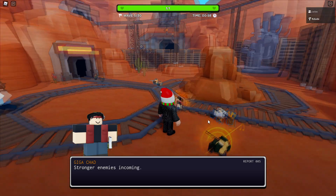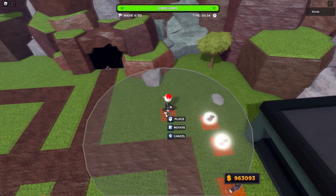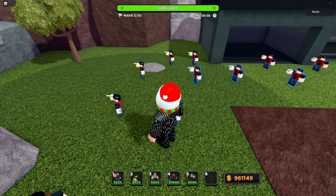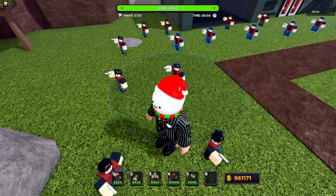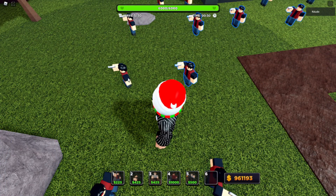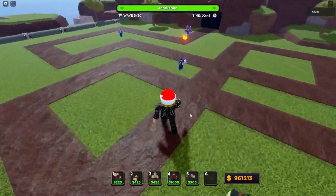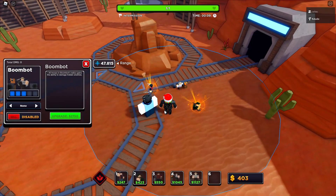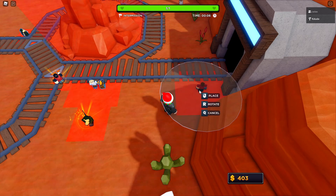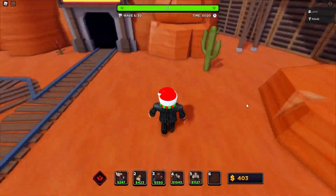But one of the problems is that highlights have a laughable limit of 31. So basically, once you place down too many troops, the highlights just stop working. I've tried looking into workarounds, but nothing gives me the customizability I need, because the troops need to be different colors based on whose troop it is, the range needs to change, and it needs to go always on top with the range — and I can't do that with only one highlight. So I'm really hoping this limit is increased or just removed.